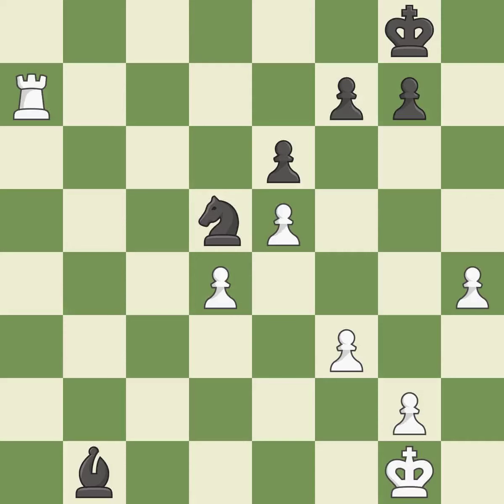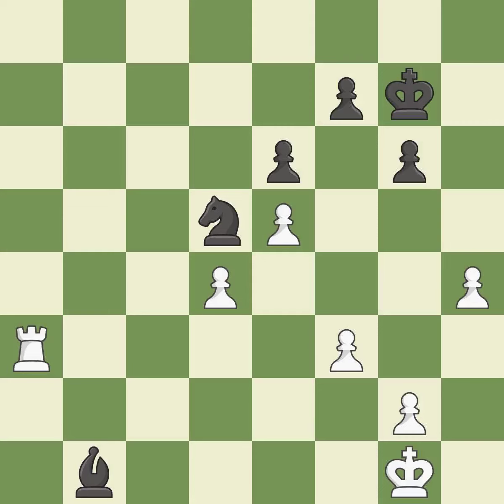White had an advantage, but now the game is close to equal — it is a miss. Right on target — it is best. That's not a mistake, but it's not the best move either — it is good. An active king is critical in the endgame and getting it off of the back rank is the first step — it is good.